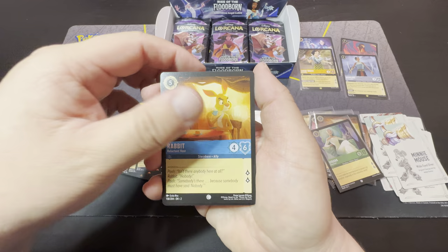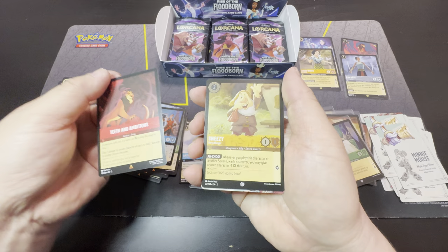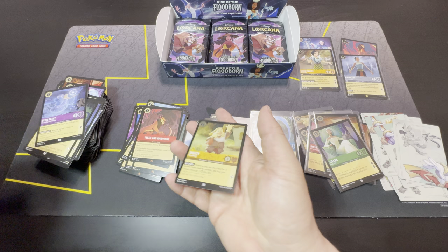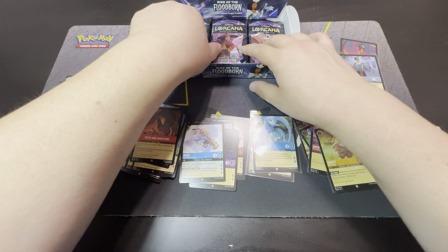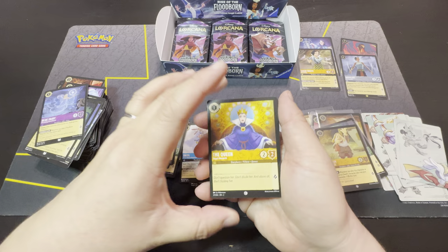Hypnotize, Rabbit, Jafar, Robin Hood, Cheshire Cat, Blue Fairy, Gaston, Teeth and Ambition, Rare Ends, Sneezy as our cold foil. So it's not easy — how to do it is easy, it's the amount of effort and time put into it that's hard.